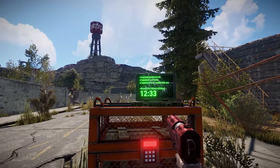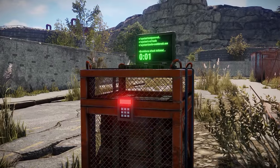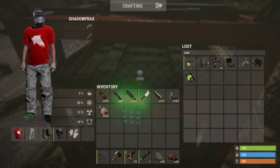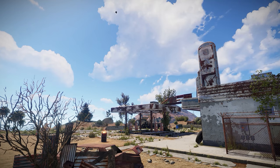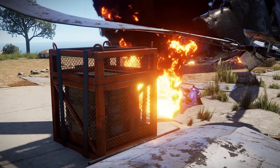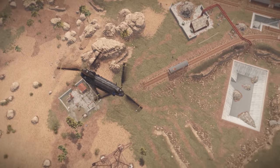Once completed, you'll gain access to the treasures inside — if you're still alive by that point of course — as the location of the crate will have been visible on everyone's map the whole time. As a side note, the Chinook can actually be shot down and will drop a crate where it lands if it has one on board at the time.